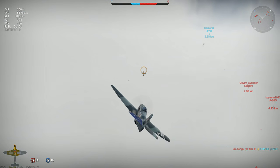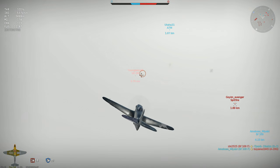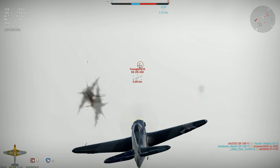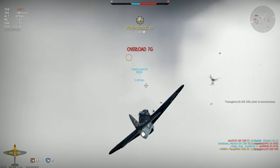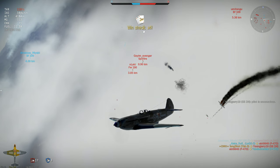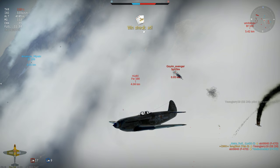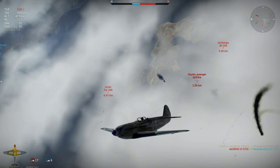Here I'm in a shallow dive to attack this SB-2M, watching a Spitfire climbing on my right as it tries to follow a friendly A7M-1. After I take out the bomber with a long steady burst at his wing, I use my speed to lift straight into a climb, knowing that the Spitfire will switch to me as I'll be closer than the A7M.